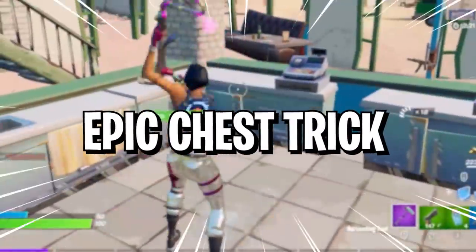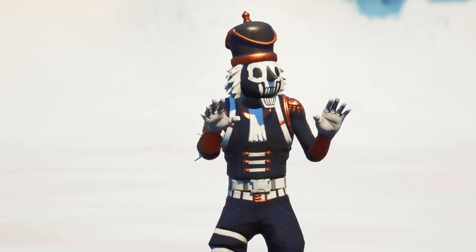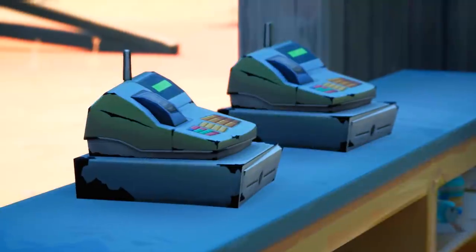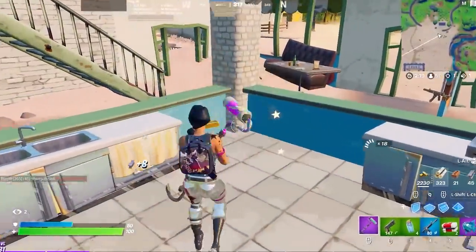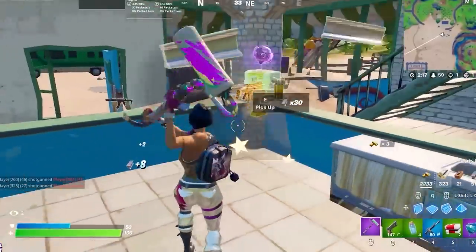And now for the epic chest trick. This next trick is tiny but it makes a huge difference. With cash registers now being lootable in Season 5, it's important that you get every last one. There's a chance that it spawns the same loot as an epic chest, so keep an eye out for them.